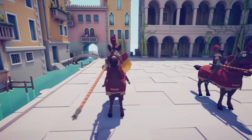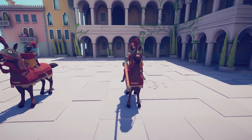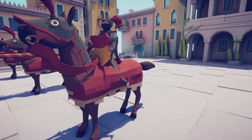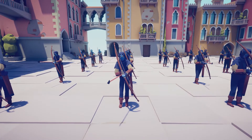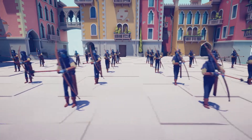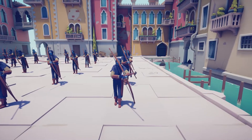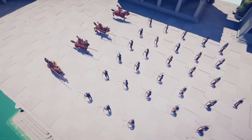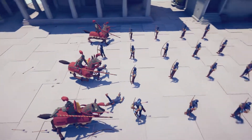First up we've got the jousters versus the archers. The jousters are men with spears on horses - just four of them. This is all done so that the points value is comparable, so there are about 30-odd archers up against four jousters. It seems rather imbalanced, but that's what the game says, so we go with it. Let's see if the jousters can do any damage at all.